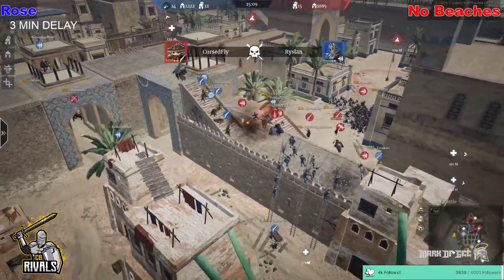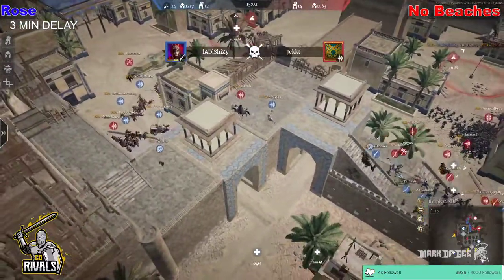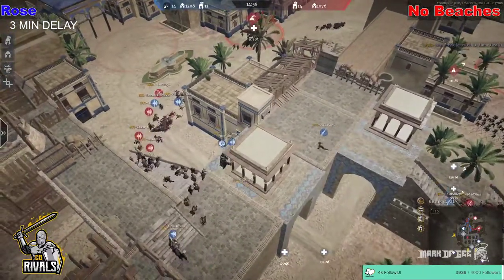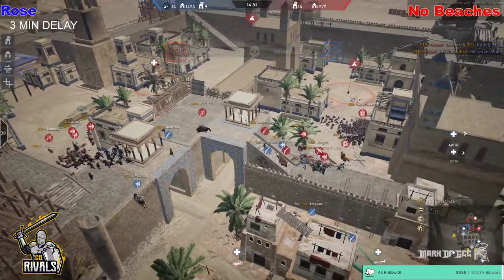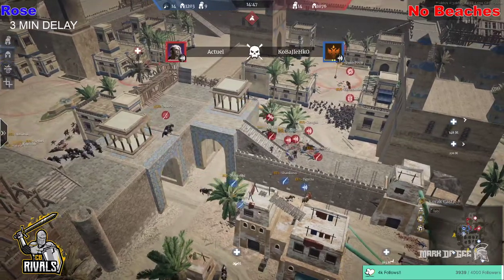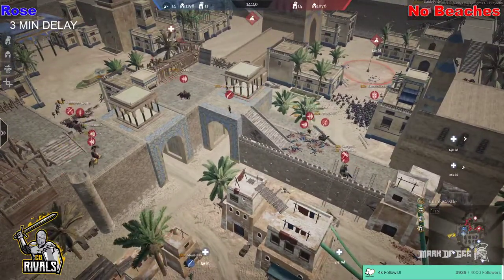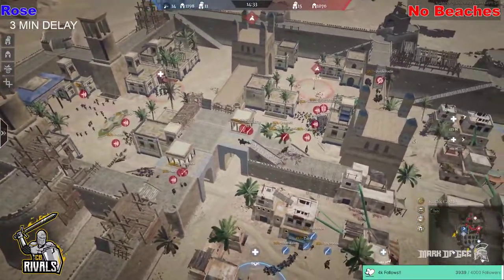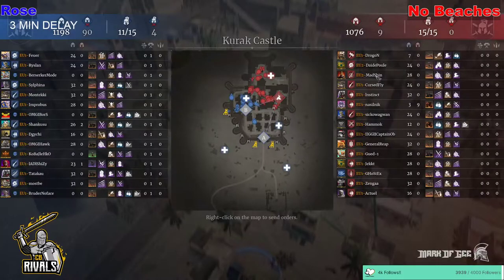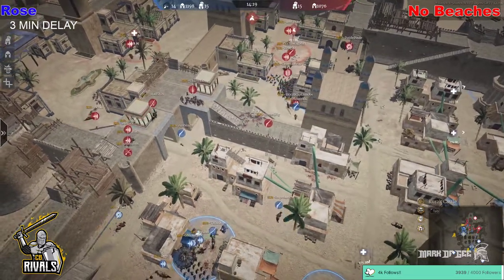The defensive side is doing good work with their pole axes. No Beaches guys getting the kills. Rysland dies as well — down to 12 on the attack. A push comes into the left-hand side under the wall trying to distract the heroes. Berserker, more Ghost deaths as well — down to 10 heroes. Only one dead on No Beaches. Nobaki to Kulbaki is the last to die from Rose, but Ghost Dex is still on the wall. The rest of No Beaches patrolling, paying attention to what's going on.